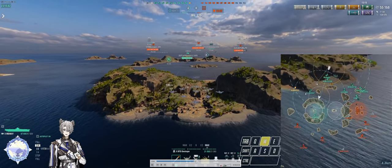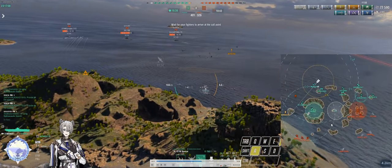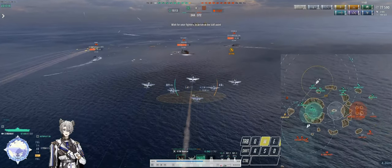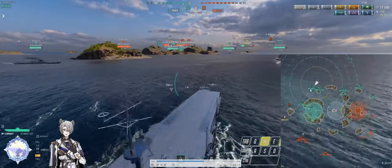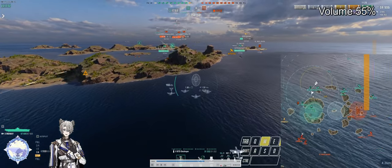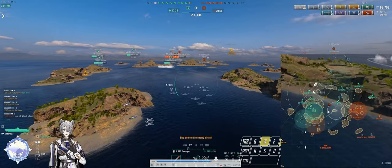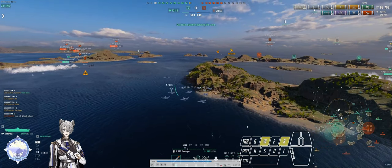I turn my ship around and take a more supportive role helping out my battleship, and the game is pretty much won. We just steamroll the map after securing A cap - it snowballs from there. Their carrier can't do anything; he's only focusing the Vincent right now. I'm at a distance where I can drop fighters for my Vincent, and if the Immelman wants to strike my Worcester or Musashi he has to go through B cap and fly into our AA bubble. Tier 10 AA for carriers is probably one of the strongest things this game has ever seen.